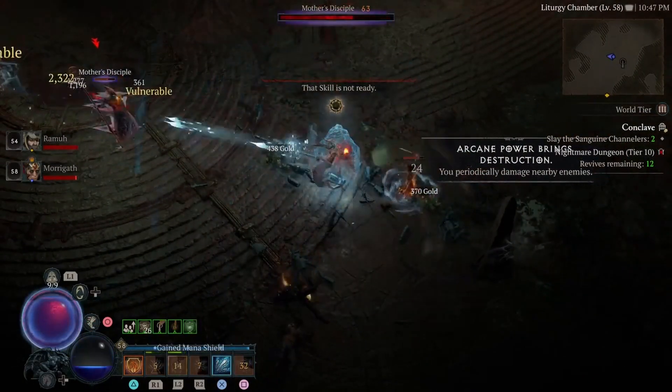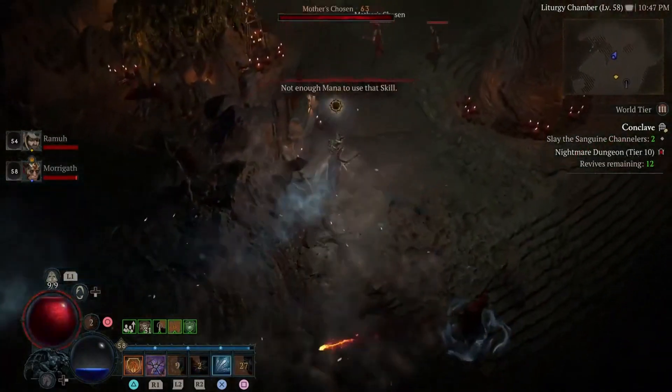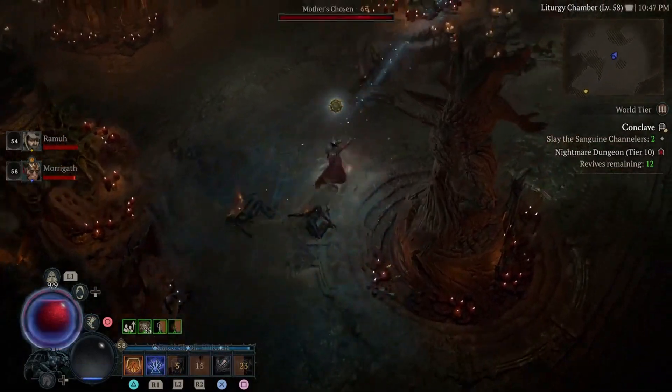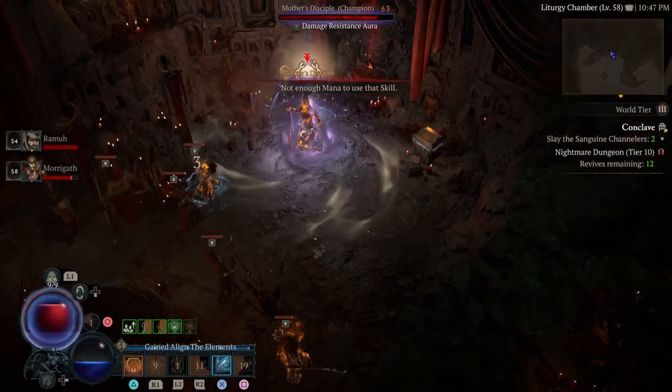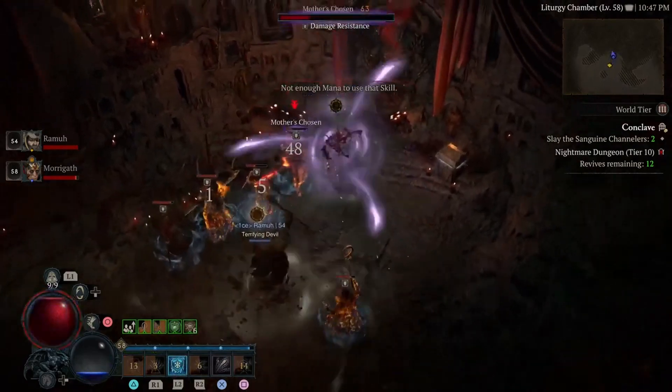It wouldn't feel as powerful as it does. That's something I always like to tell folks when they're making their builds in Diablo 4: look at the build as a full puzzle and not just a bunch of pieces you're throwing together. If you synergize everything and get it right, you're going to have some builds that are absolutely going to pop off.